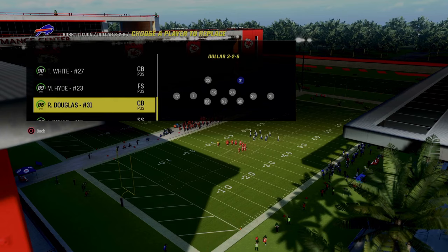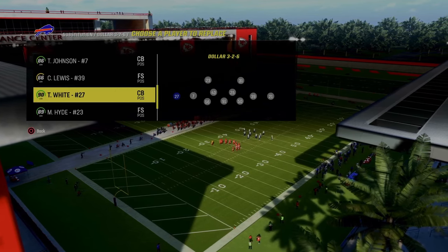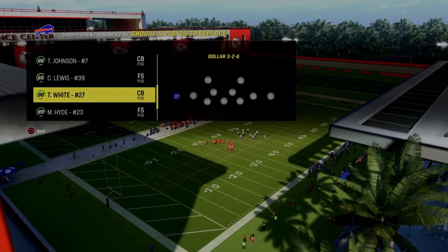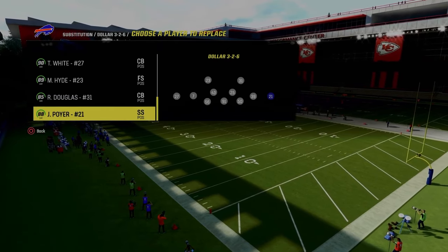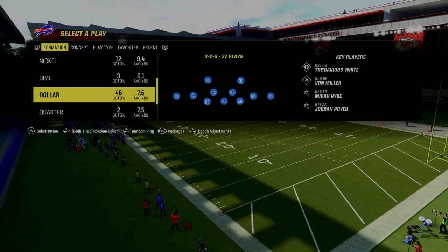Essentially, if you're in regs, I would recommend running the Bills with this. If you're in MUT, just use deep out zone knockout on both of your outside corners. You're going to put deep out zone KO on the left corner and deep out zone KO on the right corner.